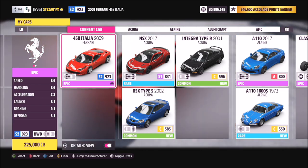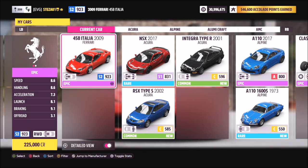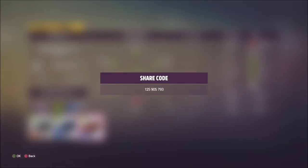You can purchase this Ferrari from the auction house or the auto show, or win it from a wheel spin, but just make sure you use the right one as there are a couple of variants — you want the 2009 458.